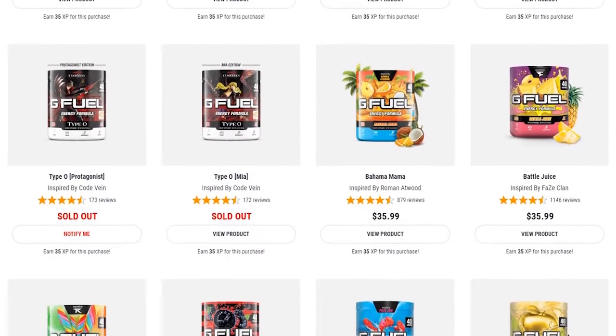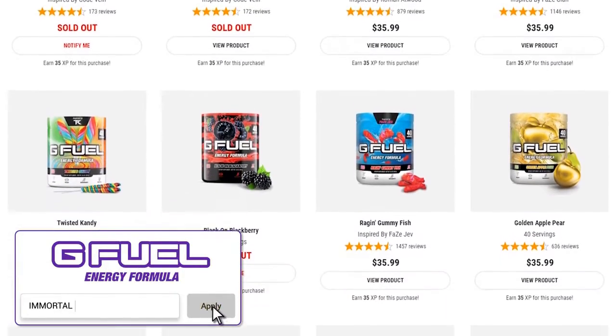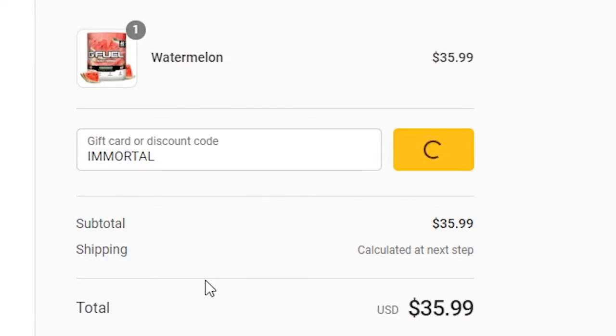in celebration of hitting half a million, my friends over at G Fuel bumped code IMMORTAL back up to 30% off until next Tuesday. So if you want to grab anything there, be it a new tub, shaker, or starter pack, now is a great time to do so. Anyways, on to today's video.